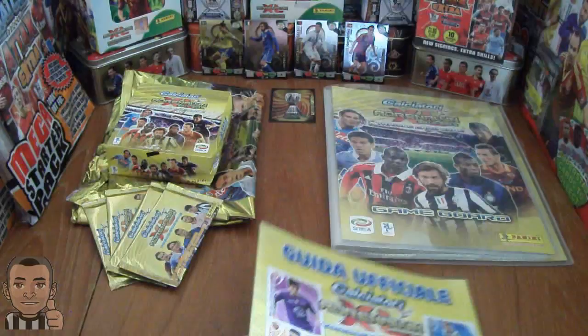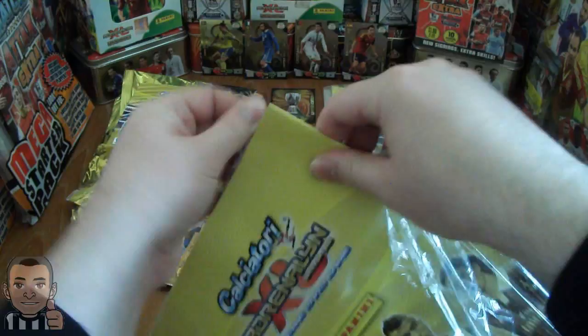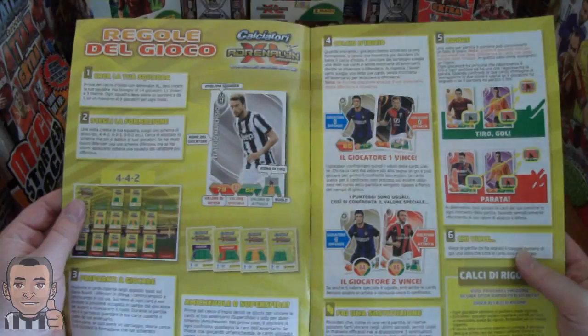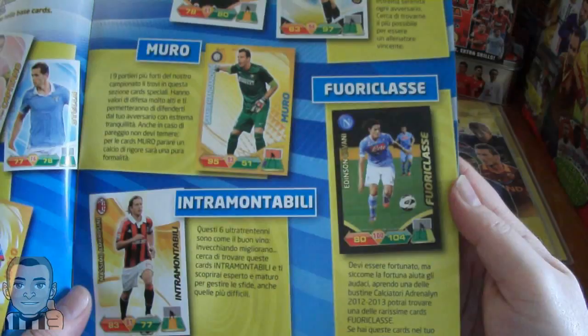So that's the binder, and then we have the official guide which comes with the set on the board back. Let's get the collector guide open and have a look through it. It's going to show some of the cards and the teams. Here are basically the rules again, how to play and how you score, and a guide to the collection explaining the base cards, fans favourite cards, rising stars, champions, goal stoppers, legends, and top champions.